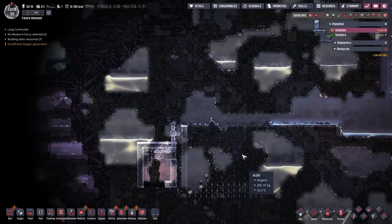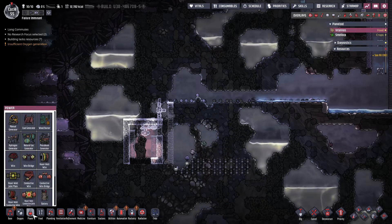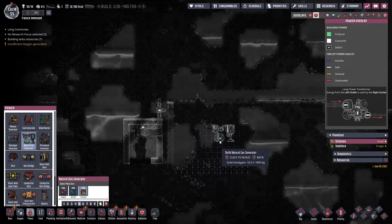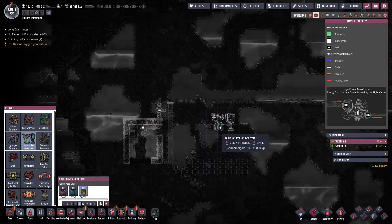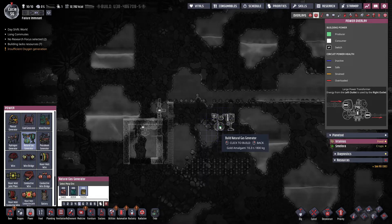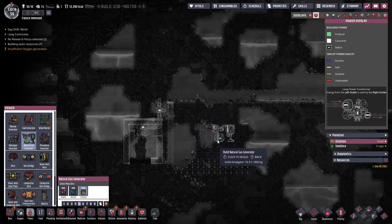Then we need to set up the power room. Where is this natural gas going to go? It's going to go into a natural gas generator. The natural gas generator is going to have some byproducts - a lot of heat is a byproduct, and also it's going to drip a lot of polluted water out of it as well, and it's going to produce carbon dioxide that we're going to have to vent away.